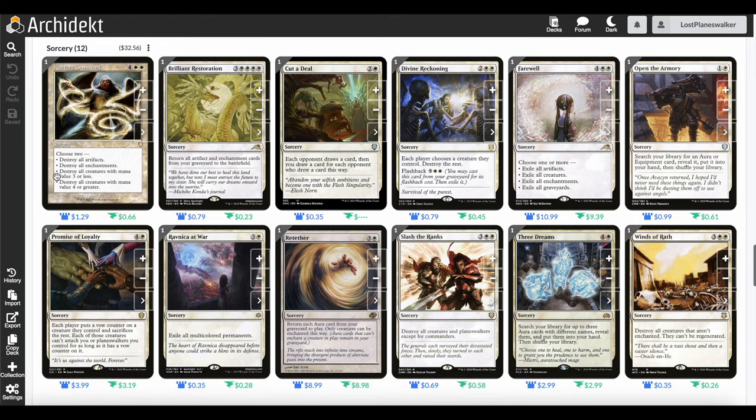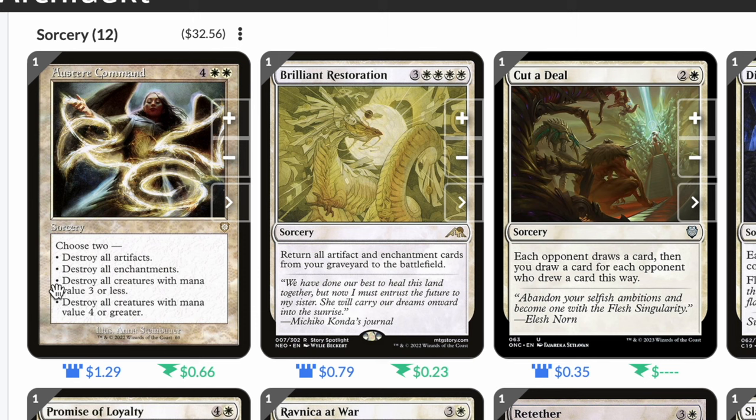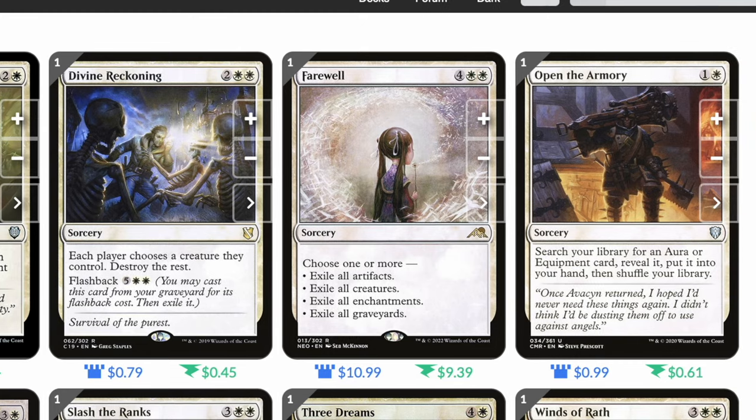We also have 12 sorceries. Austere Command: four white white, choose to destroy all artifacts, destroy all enchantments, destroy all creatures with mana value 3 or less, or destroy all creatures with mana value 4 or greater. Brilliant Restoration: three white white white white, return all artifact and enchantment cards from your graveyard to the battlefield — great for re-equipping our commander. Cut a Deal: two and a white, each opponent draws a card, then you draw a card for each opponent who drew. Divine Reckoning: two white white, each player chooses a creature they control, destroy the rest — flashback for five white white. Farewell: four white white, choose one or more, similar to Austere Command but exiles instead so opponents can't get anything back.